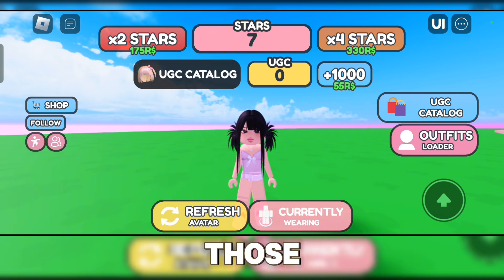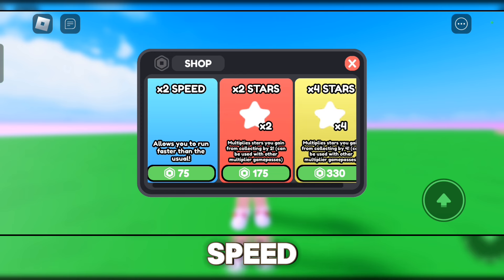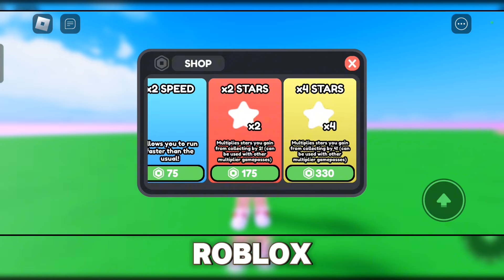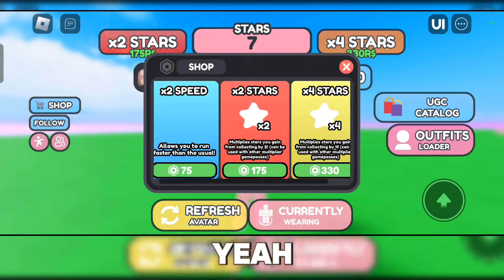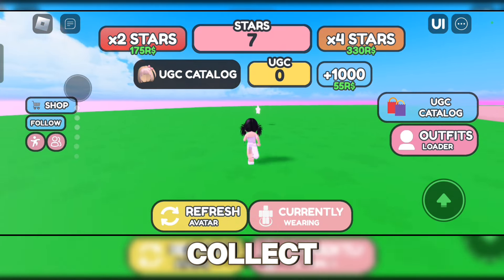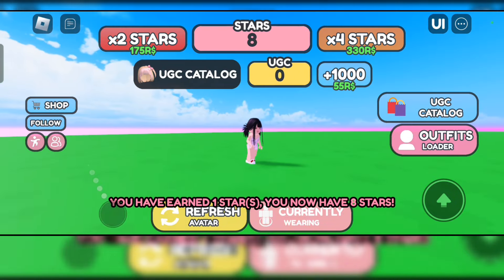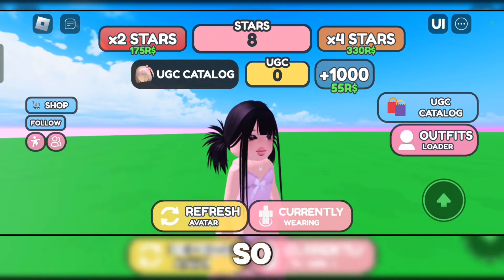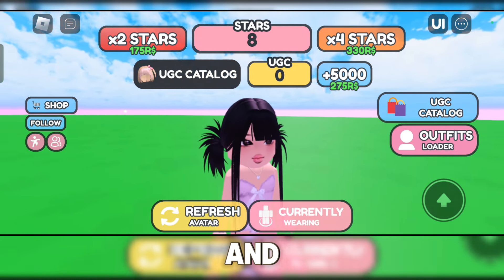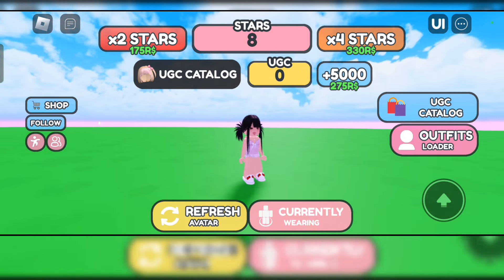You can purchase cheats but they do cost Robux. If you click on Shop, you can buy a times-two speed, times-two stars, or times-four stars boost with Robux. That's it for this video — good luck to those trying to collect stars to get these free hairs. They're all really cute! Like and subscribe if you found this helpful, thanks for watching and have a great day everyone, bye bye!